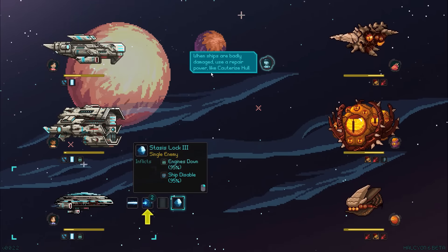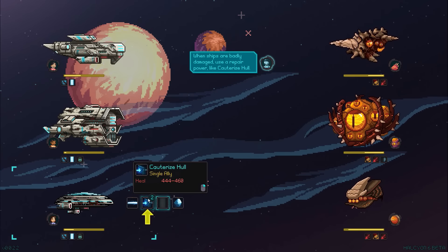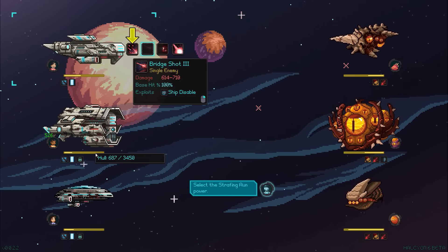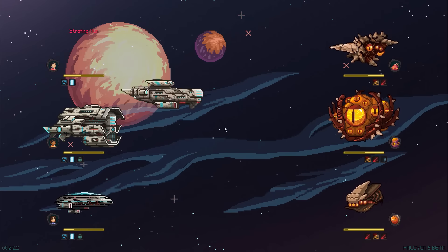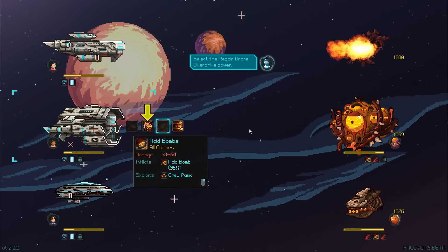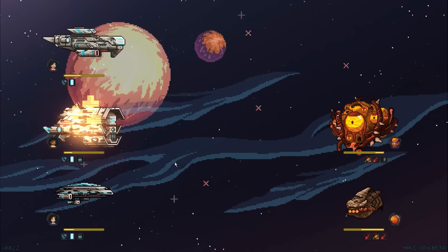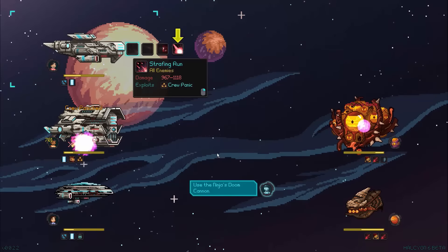We're about to go down right here. When ships are badly damaged, use a repair power like the cauterized hull. Let's heal up our middle ship — 526 HP, not really too much but it's something. Select the strafing run power — boom, one of them's down. Let's go back to repair drone and fix ourselves yet again — 764 HP recovered. Right in time too.